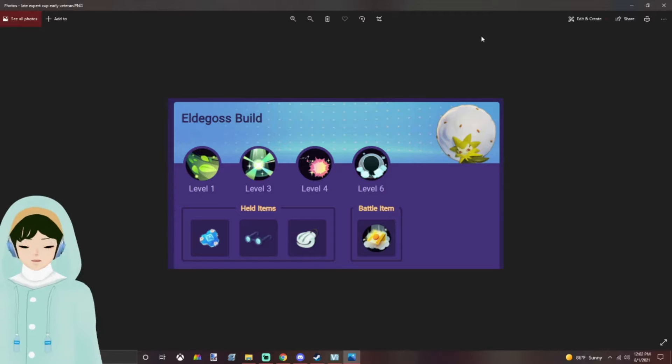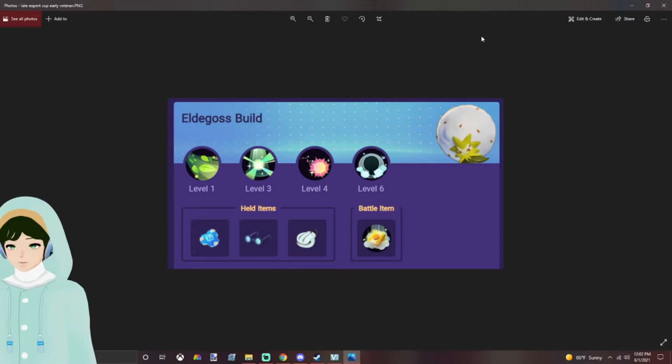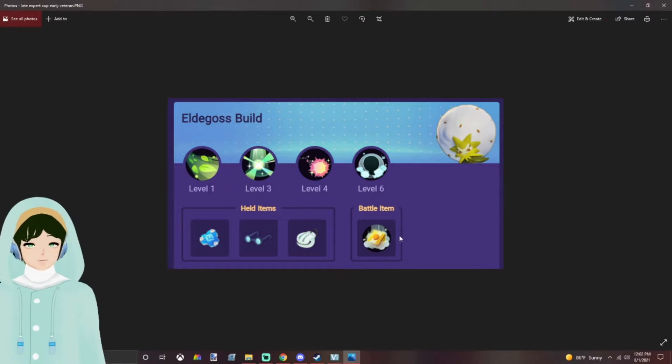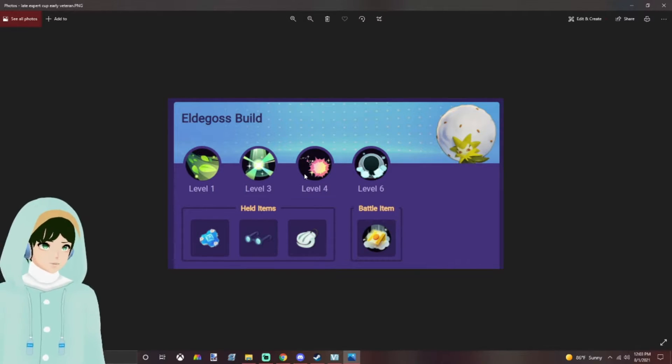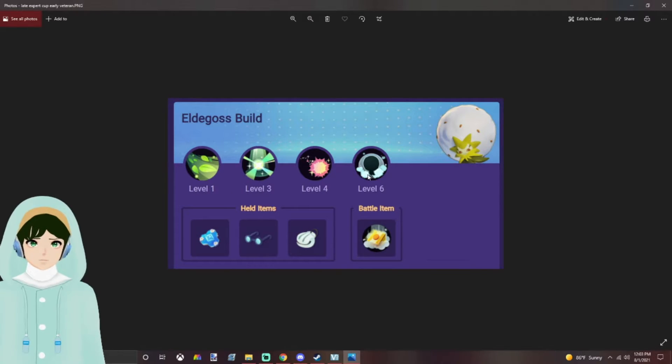Moving into the late Expert Cup and early Veteran Cup players — this is more from Expert 2 and up. Battle Buddy still stays, Wise Blasts stay, and Shell Bell is now added for sustain and cooldown reduction. Eject Button is brought because most people know they need to flash out of fights and pull in and out. Most people now bring Pollen Puff because they understand it as a Zillian's bomb. Cotton Spore is brought for the late healing, movement speed, and the shield on top — it's just sustainably a lot better. More people are understanding the kit of the Pokemon versus just wildly picking it.